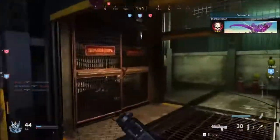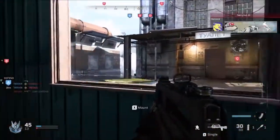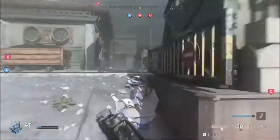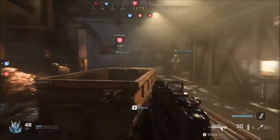The twelfth optic is the Monocle Reflex Sight — a reflex sight of Russian origin that provides higher precision. The pro is aiming sight picture and the con is aim down sight speed is reduced.